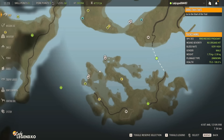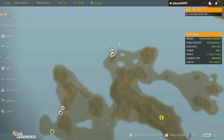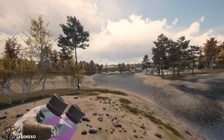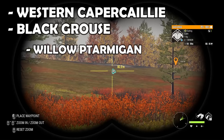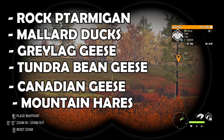When you come down to the island in the bottom right corner, every species of duck can be hunted there and you will not find any other species in that area at all. So you can literally set up multiple different species of decoys and hunt lots of different ducks all at the same time. The class one species in Revontuli include Western capercaillie, Black Grouse, Willow Ptarmigan, Goldeneye Duck, Tufted Duck, Hazel Grouse, Eurasian Teal, Eurasian Wigeon, Rock Ptarmigan, Mallard, Greylag Goose, Tundra Bean Goose, Canadian Goose, and Mountain Hare.